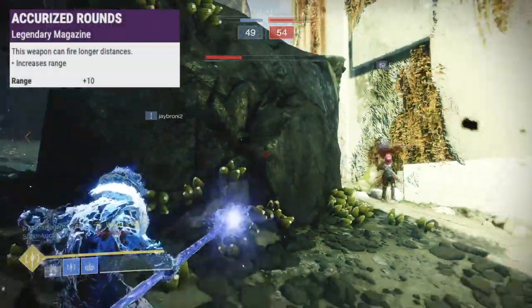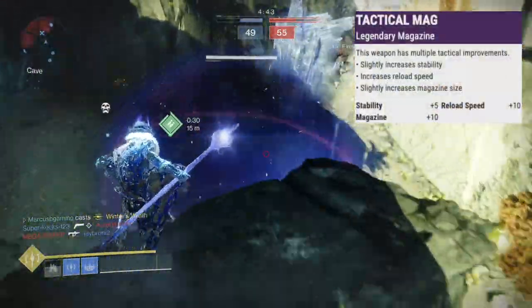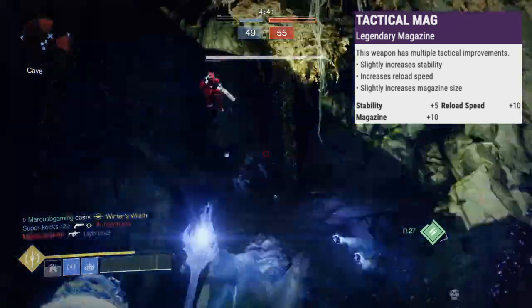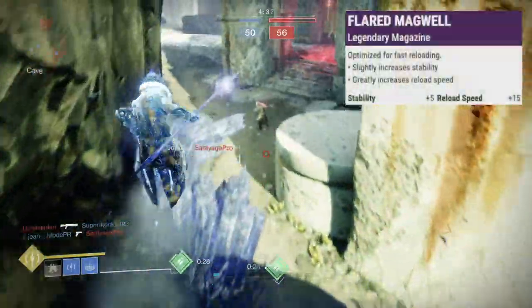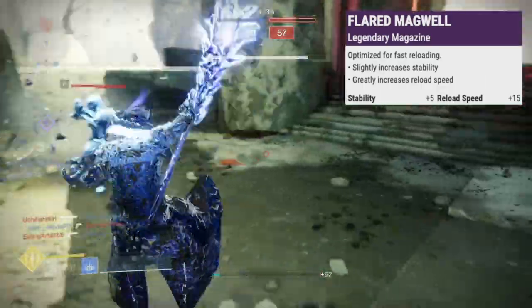In the mag, Accurize Rounds adds 10 to range. Tactical Mag is plus 5 stability, a bigger mag, and a faster reload. Alloy Mag reloads quick when you're empty and Flared Magwell gives 5 more stability and a quicker reload.